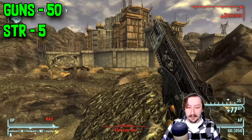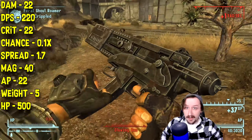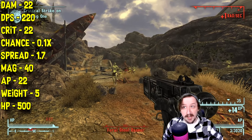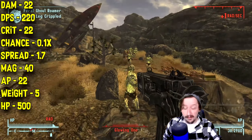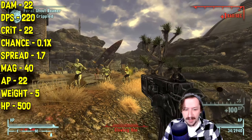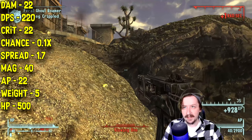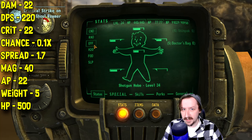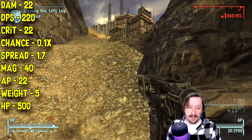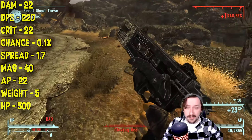Sleepy Time requires 50 guns and 5 strength, same as the regular 10mm. It does 22 damage per shot — pretty good — and 220 damage per second, very good as you'd hope from a submachine gun. It has 22 crit damage, same as its regular damage. It has a much higher crit chance than most SMGs but still pretty low at 0.1 times. It costs 22 action points, so it's still good in a VATS build. It has better spread than the regular 10mm at 1.7, holds 40 rounds by default so it already has the extended mag, weighs 5, and has 500 item health.